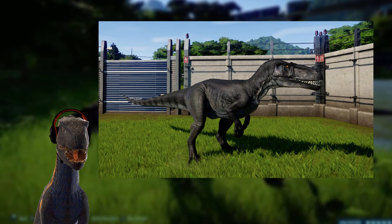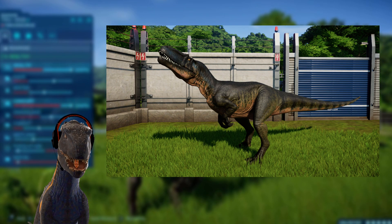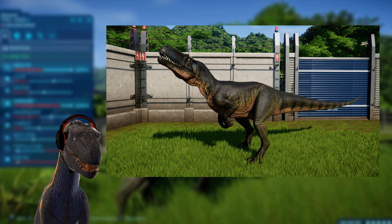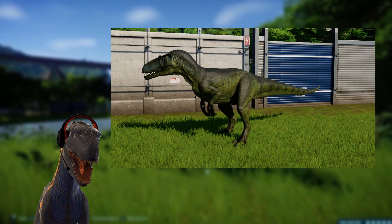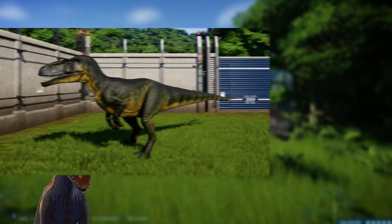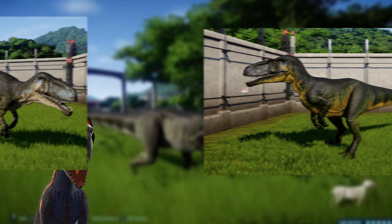We actually have other skins, such as the costume skin — I'll put it on the screen right now. Look at that costume skin, along with the other skin. And then we have Woodland — look at that, that is beautiful. And then, of course, Wetland — that is one of my favorites. That is such a cool skin for the Torvosaurus.